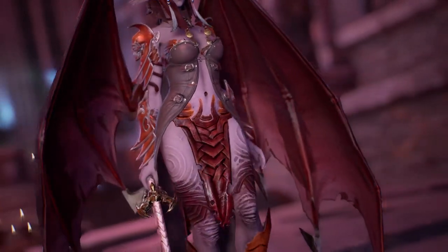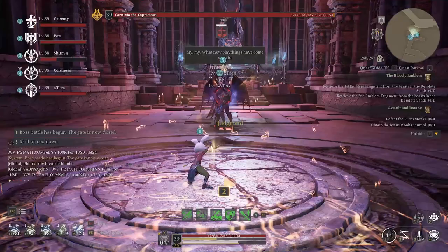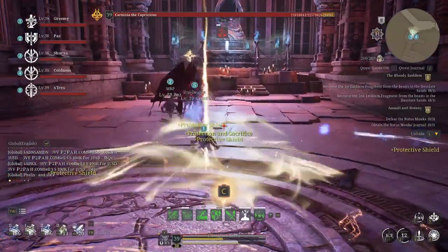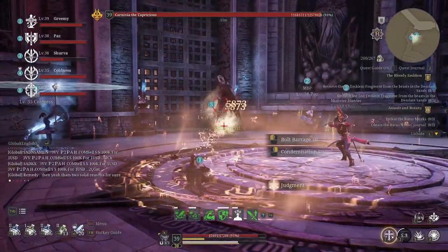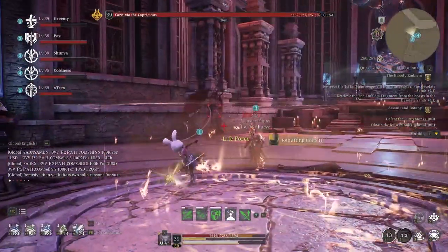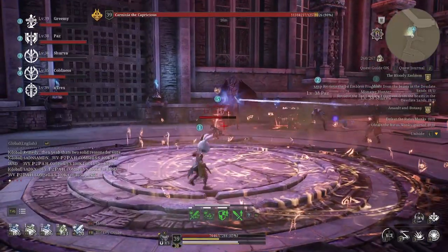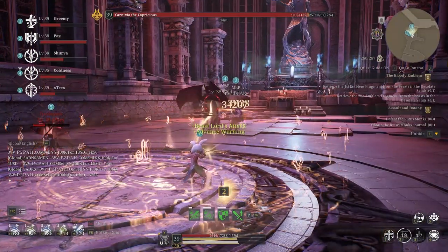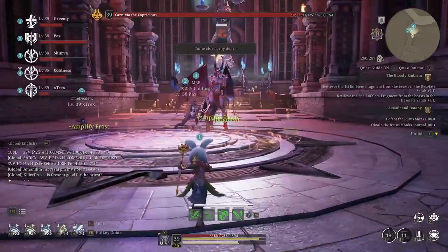This boss is very pug-unfriendly. The run I'm showing had a really sloppy kill because we haven't done this dungeon in a while and didn't know how damage would scale. This boss has two phases. In phase one, she goes around trying to hit people. If you get hit by her specific ability — as you can see, our crusader is now red — people get mind controlled. You absolutely cannot get hit by her ability.